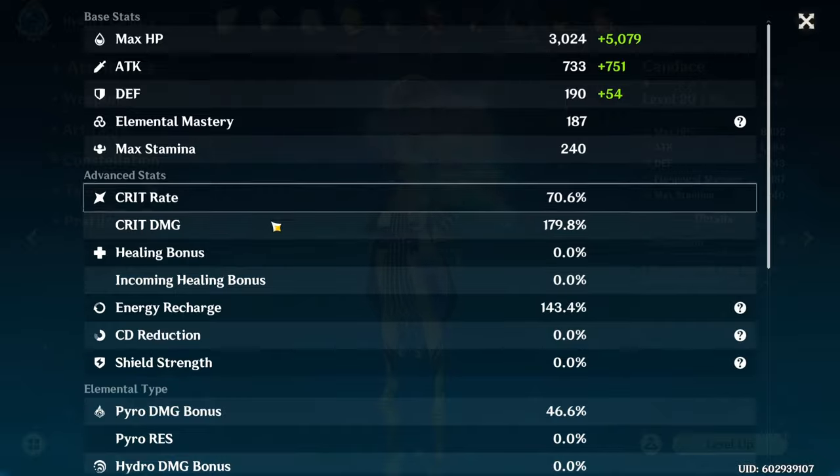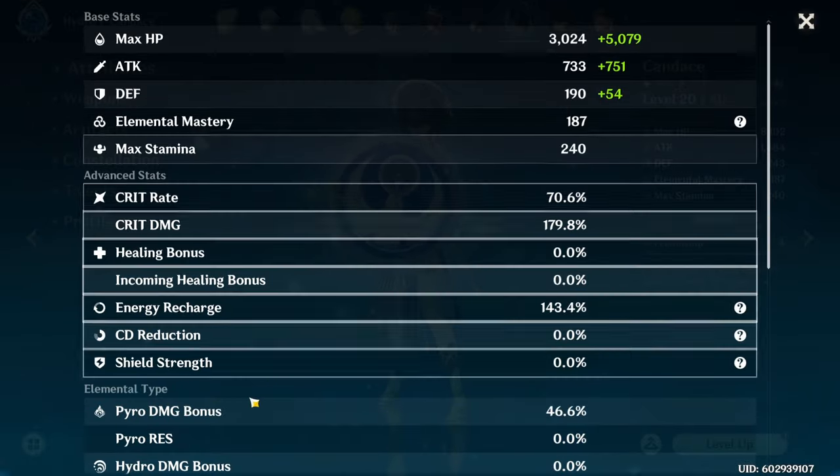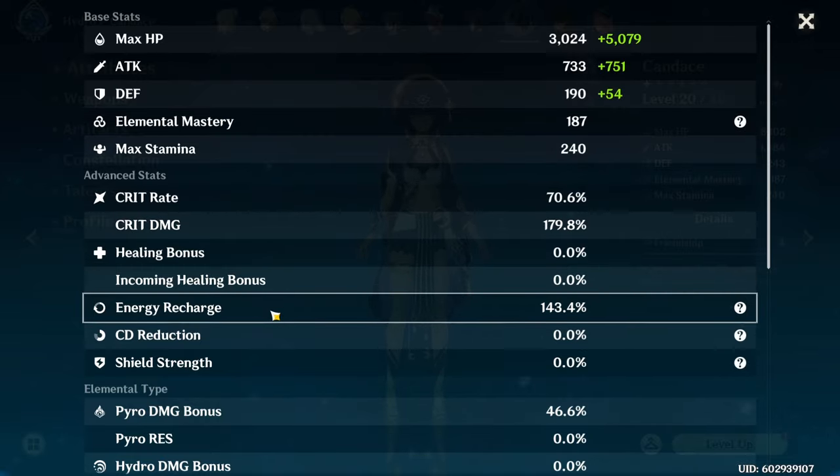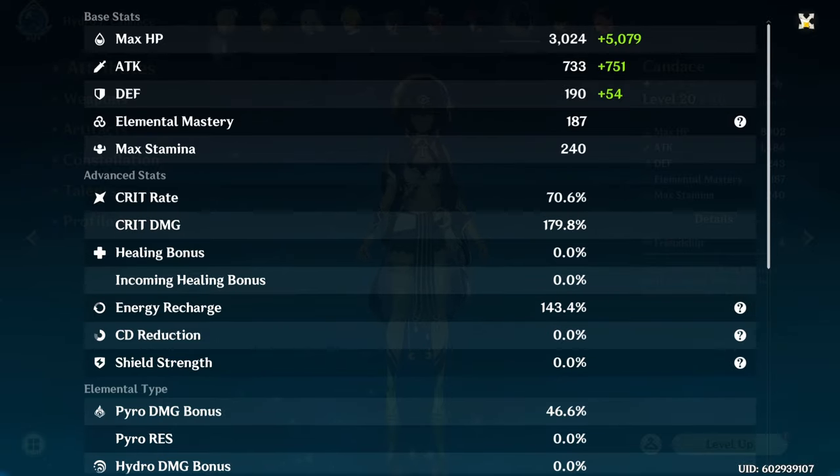Her build is fairly straightforward: the usual crit and crit damage, attack, and in her case Pyro damage bonus. 200–300 Elemental Mastery for extra Melt or Vaporize damage is always nice. Energy Recharge is super important but kind of hard to predict — something to be tested — and I can see this going up to maybe even 200%. Keep in mind you can only use her Elemental Skill once per rotation, so that has to be enough to get the Burst back. Her Burst is super important, so I cannot overstate how critical Energy Recharge is on this character.